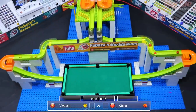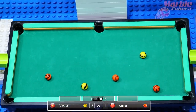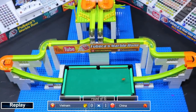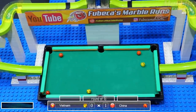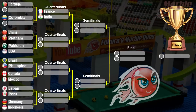So India will go up against France in the quarterfinals. Now it's time for our third match: Vietnam versus China. Vietnam made it all the way to the semifinals in the last video, but they may have had a marble in the pocket which eliminates them, and China will move on. China didn't make it past the first round last time, so they are doing well so far. China will advance to the quarterfinals.